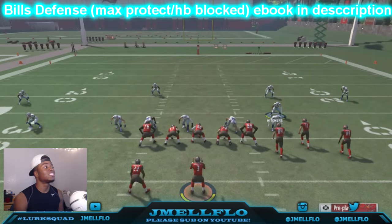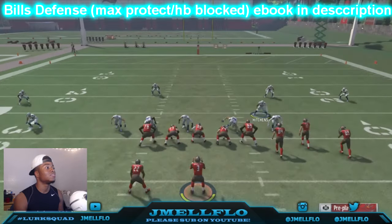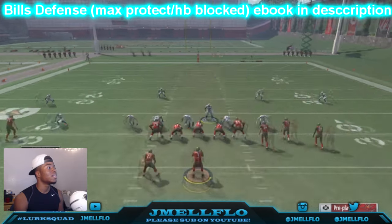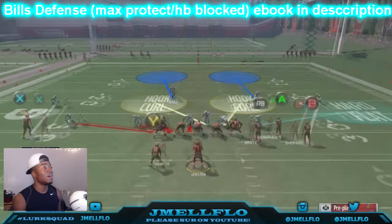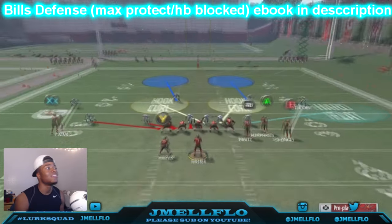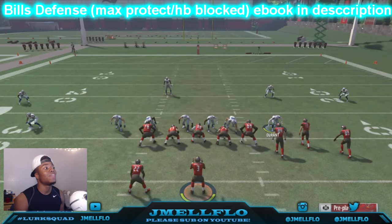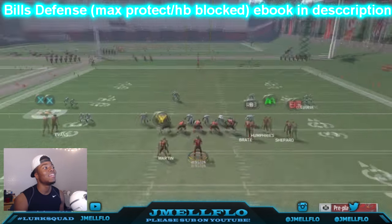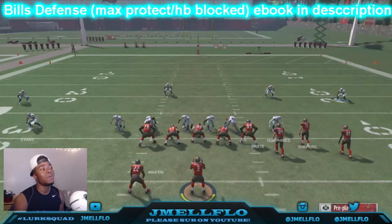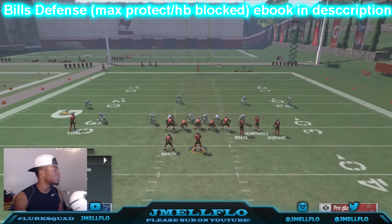I usually sub a linebacker in right here and man him up on somebody, or just drop him in a flat. It's really up to y'all. Or you can bring this guy over here and drop him in a hook — it's really up to y'all to do what y'all want. Since both outside guys are manned up, you don't really have to get worried about getting bombed deep. The only thing you gotta worry about is if they're smart enough to motion A out and then hike the ball. But if they go deep in the middle, even with four verticals —